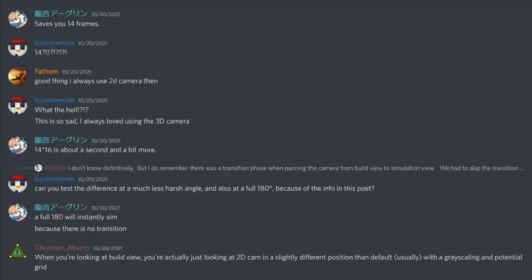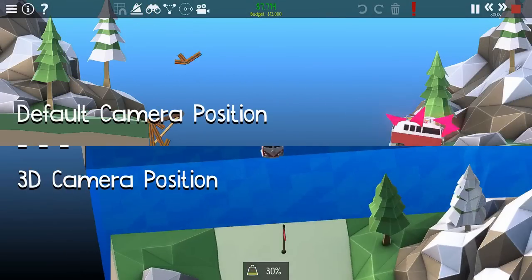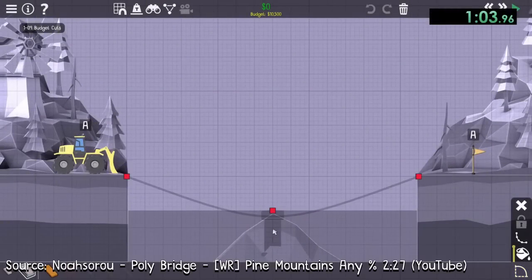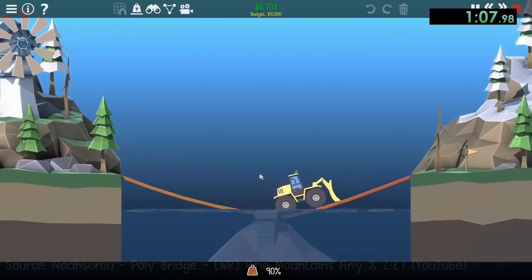These would be the only two modifications left which would not trigger the game's cheat system. An additional discovery was made on October 20th, where keeping the camera in its default position in both build and simulation mode skips the camera's transitioning time and starts the simulation immediately. Though this was only a small thing that didn't affect existing runs too much. Only two months after 1-12's strategy modification, a new discovery was made that would revolutionize Polybridge 2's speedrunning forever.